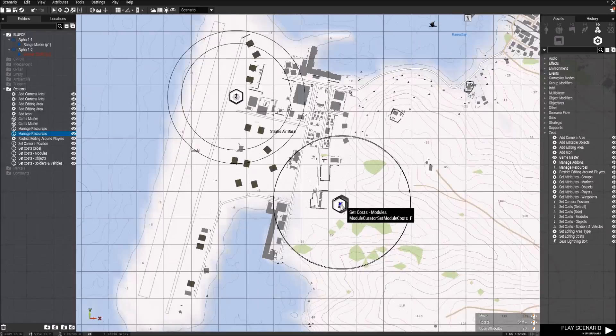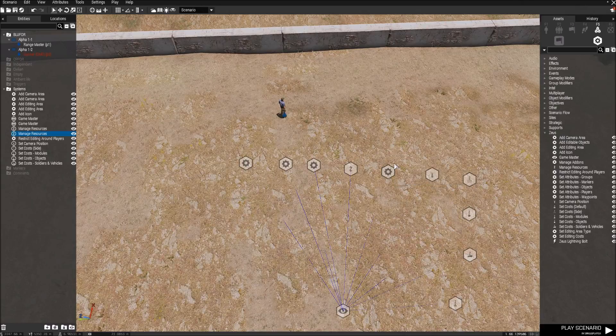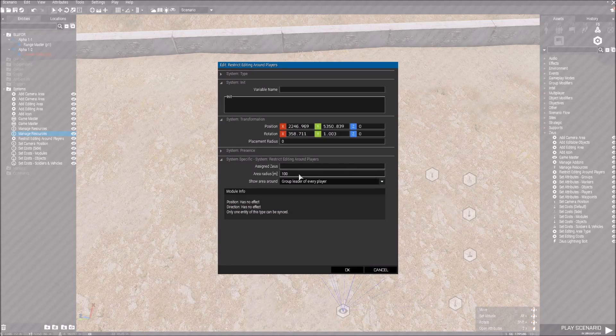After that, we'll need the Restricted Editing Area Around Players module. This is basically a module which makes a little ring around every player which you can't edit units or place down units inside. So you can set it per group leader or every player. This is usually for Zeus versus people scenarios, so that Zeus doesn't spawn a unit behind you or delete units in front of you before you kill them.